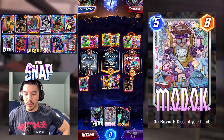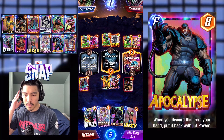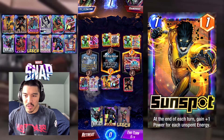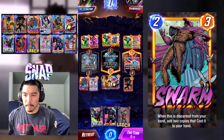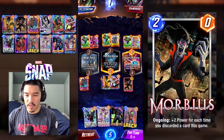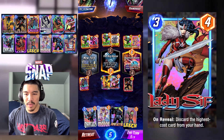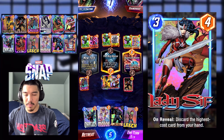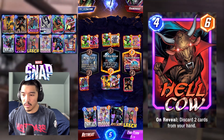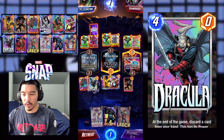Alright, seems like we're pretty set in the Morbius lane here. I'm just going to leave that lane alone and focus on building up the left lane. Once we play Modok, our Morbius is going to be big and they can't really contest Quantum Realm because it'll set their base power to two, and that location benefits us more than them. So we're just going to fight for left and move all our power left.